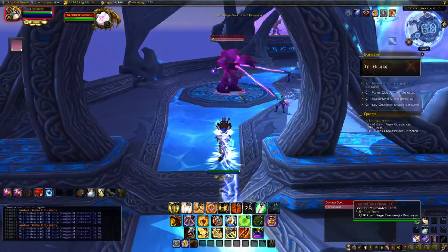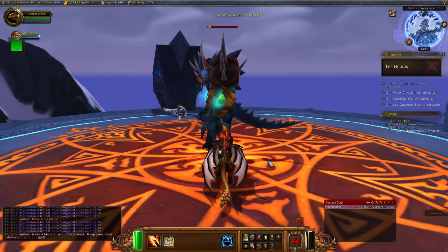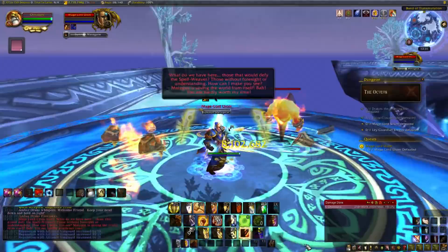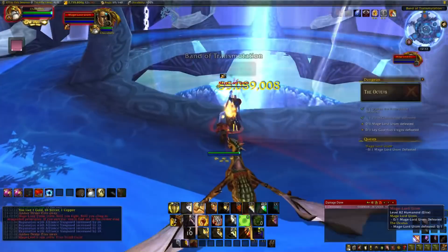Once you kill all ten, head to the northern platform with the giant draconid and one-shot him. After doing so, mount your drake and head directly up and a bit to the northeast to find a mage casting evocation. Engage him, kill his adds, and he'll teleport away - repeat that two more times and he'll teleport to the middle ring. Just follow him there and one-shot him.